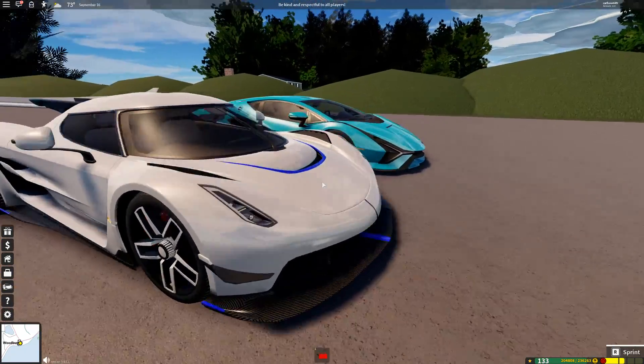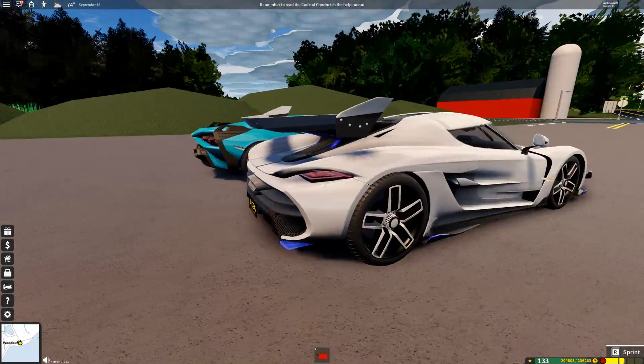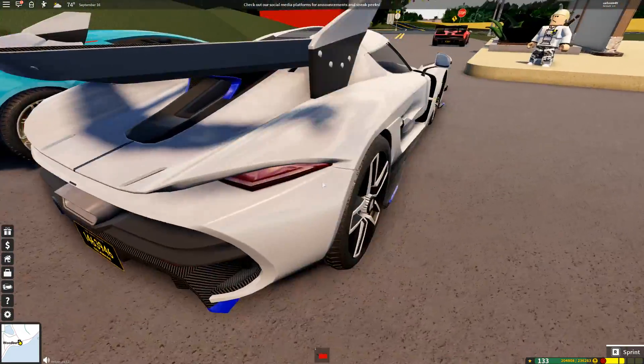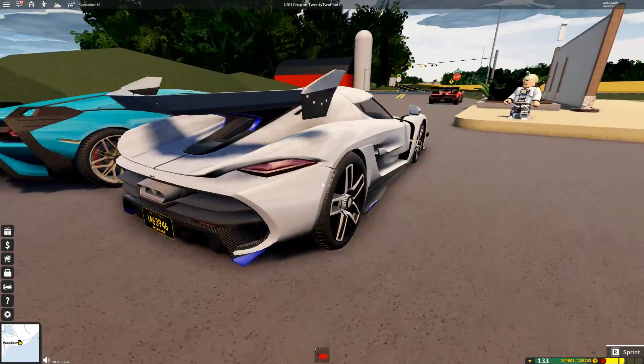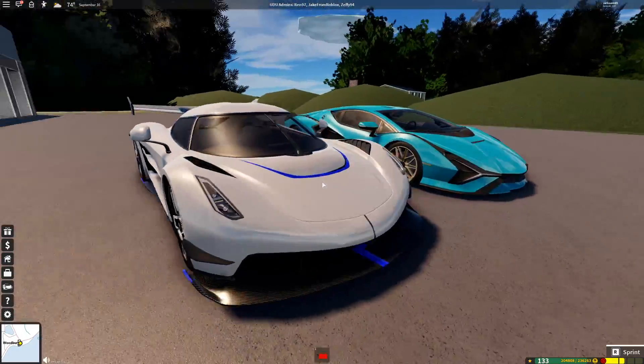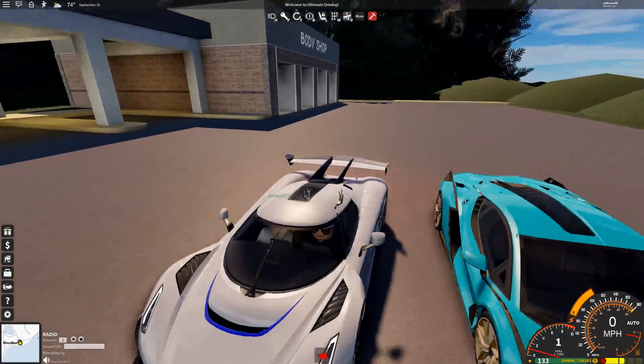The Jesko looks really cool with the hint of blue and the massive spoiler at the end. It's very futuristic and modern, with the rear slanting down — it just has that feel to it. We're going to hop in, drive it, and test it out.